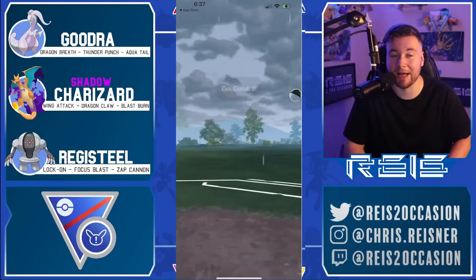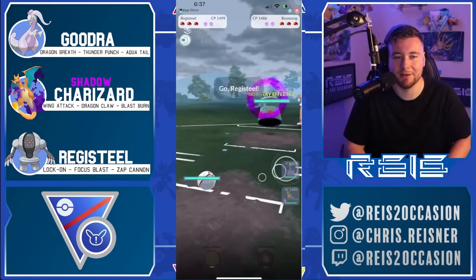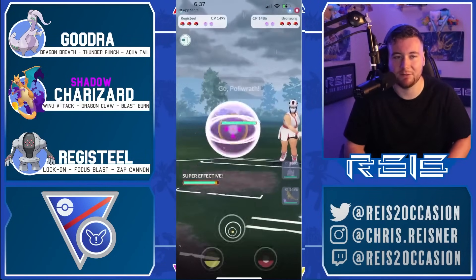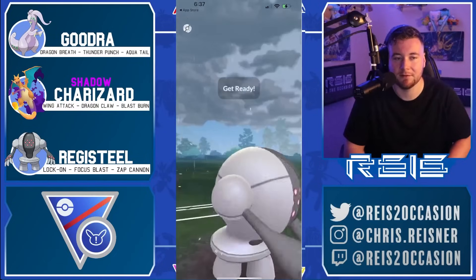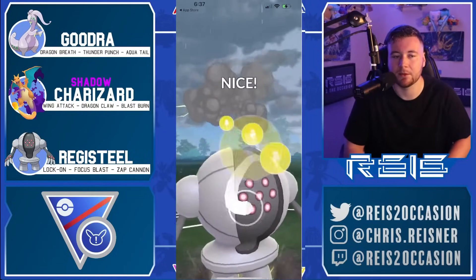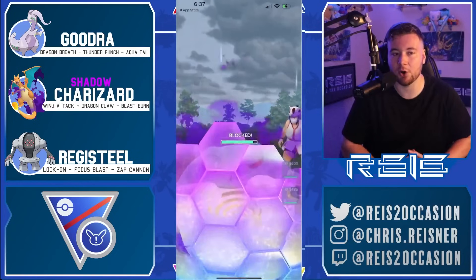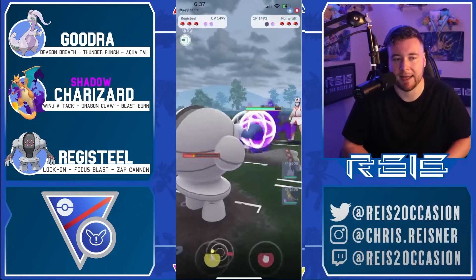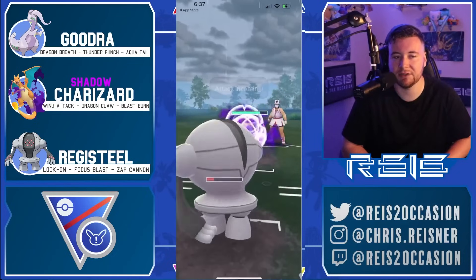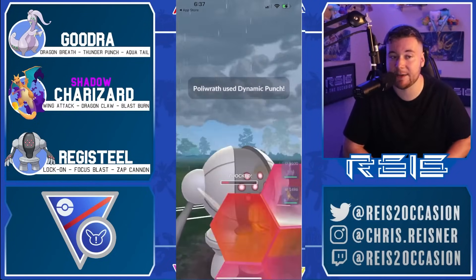Okay, this was a pretty crazy battle — if you made it this far in the video, you're in for a treat. We're facing Blepnir. We swap Registeel in — Polywrath comes in. If you're in this situation it's not the best, but Registeel can pull shields here. We go for the Zap Cannon — we really are hoping for that debuff — and at 67% we get that debuff.